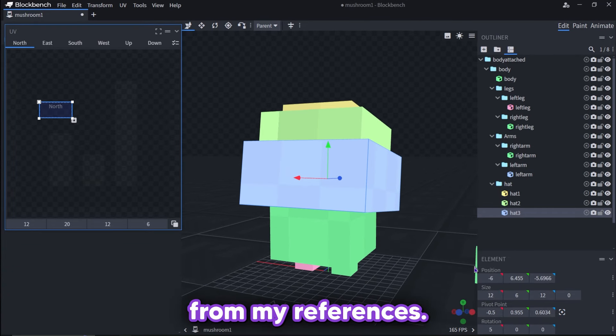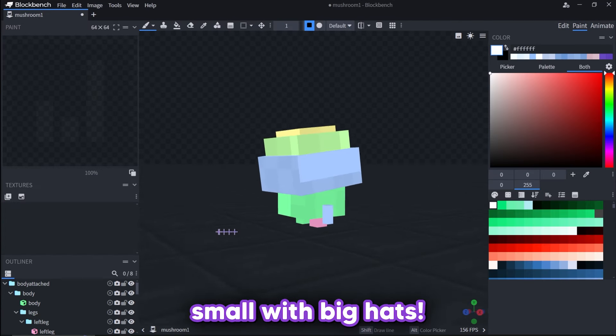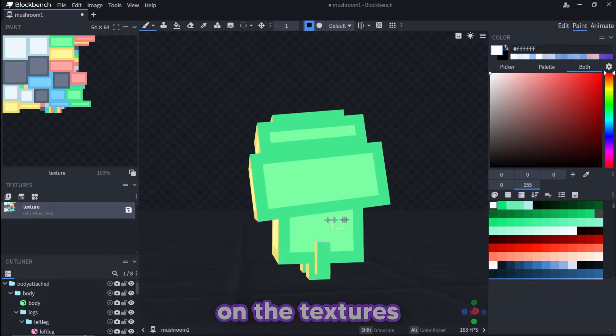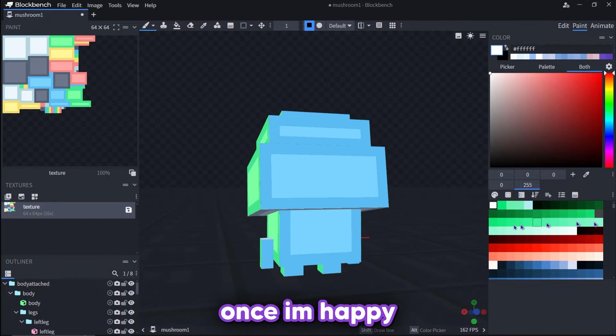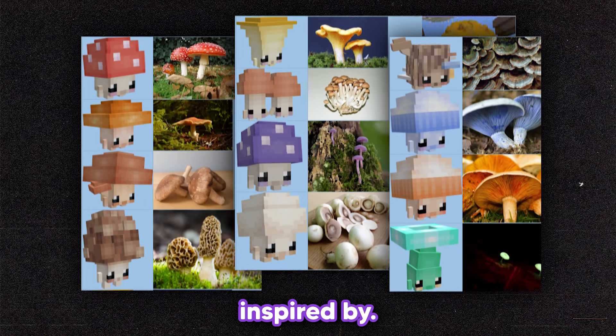I start modelling from my references. I want them as cute as possible, so I aim to make them quite small with big hats. I then get to work on the textures for each one, once I'm happy with the shapes. Here's each model and what mushroom they were inspired by.